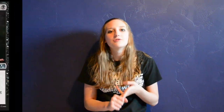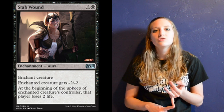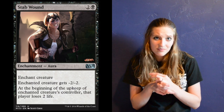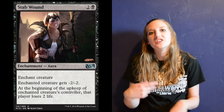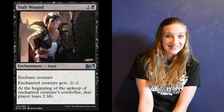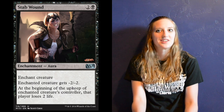I also include three copies of Stab Wound because Stab Wound is awesome. Two mana, one black — enchant a creature, it gets minus two, minus two, and your opponent has to lose two life every upkeep. You're draining your opponent's life and hurting their creature. It basically nullifies Nyx Fleece Ram — your opponent would still be losing one life even though they were gaining one life.